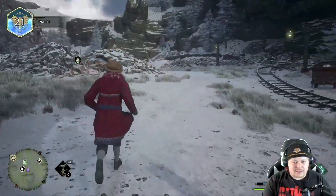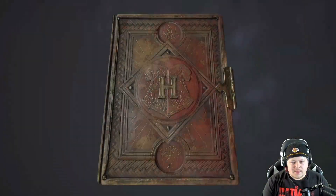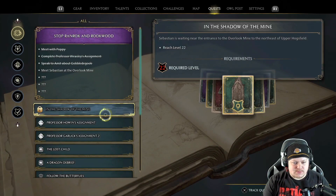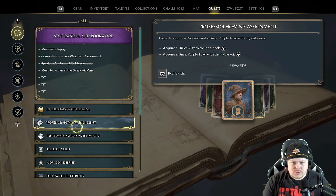Lodgok shares everything so we understand what's at stake. Ranrock never found all of Bragbor's journals, but the ones he did find suggest Bragbor built a repository far greater in size than the one beneath Rookwood Castle. If Ranrock learns of its location, Lodgok fears great catastrophe. He'll find out what Ranrock knows and send an owl. Basically, he thinks Ranrock killed Fig's wife — this was a lot of story.